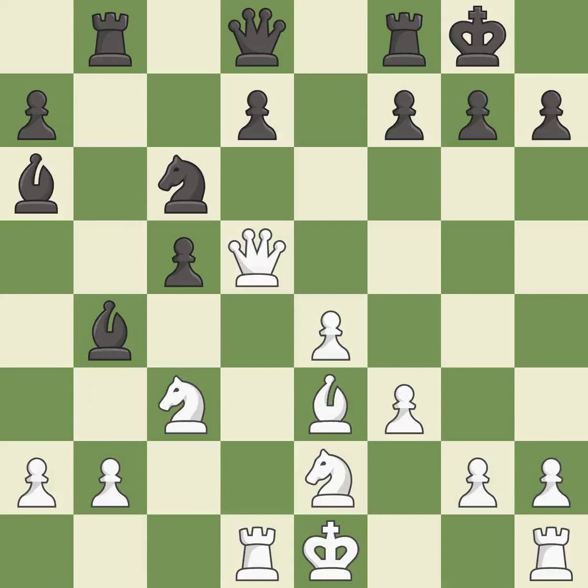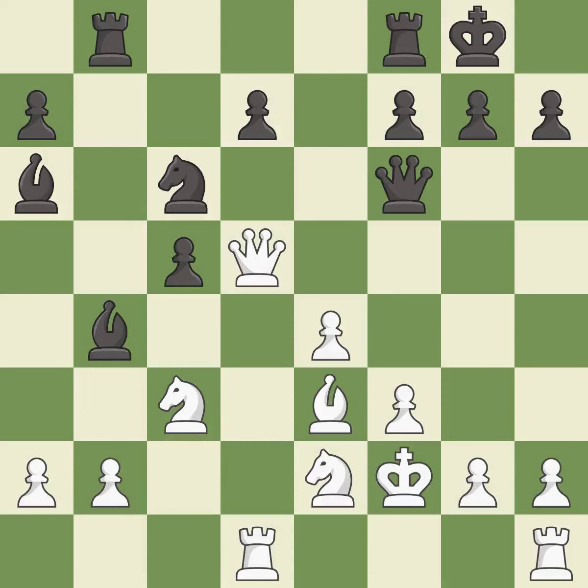This threatens to reveal an attack on a pawn — it is best. This connects the rooks, which helps them coordinate together in the future — it is good. This overlooks an opportunity to reveal an attack on a pawn. This permits the opponent to win a tempo by threatening a queen — it is a mistake.